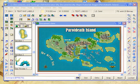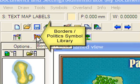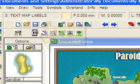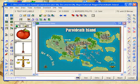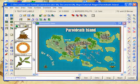Our map is nearly finished. What we're now going to do is add some additional symbols onto the map, just to bring out the clarity of it a little bit more. We're going to use the Borders slash Political symbol set. So I'm going to click on that button there, and you can see that we have a whole range of different borders and symbols that we can use.